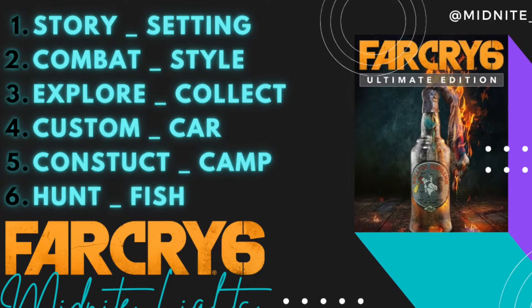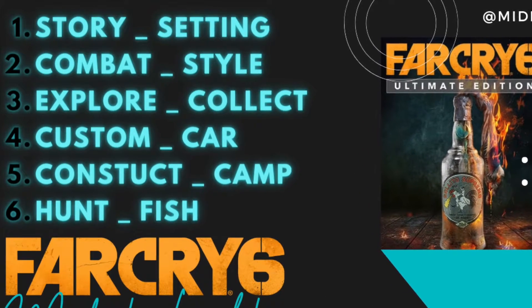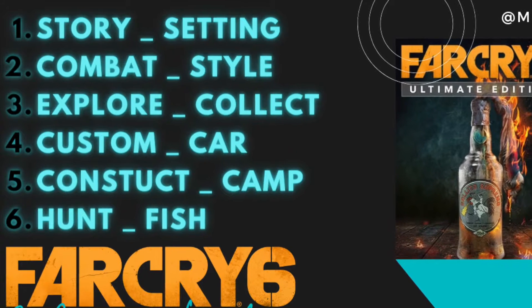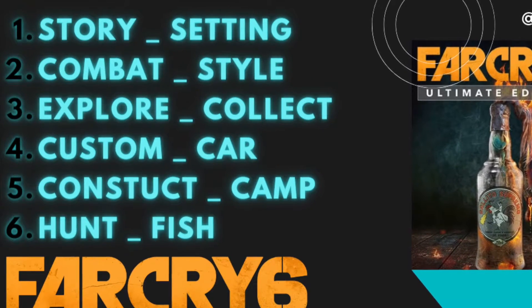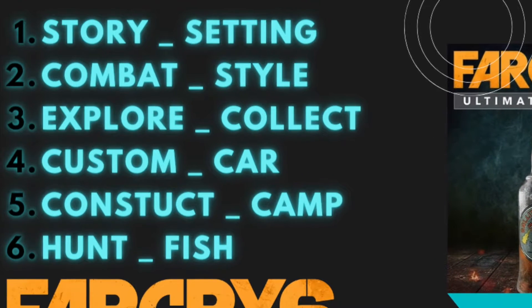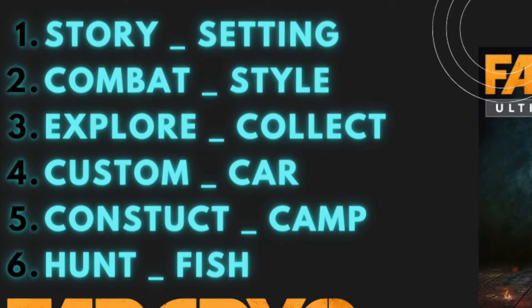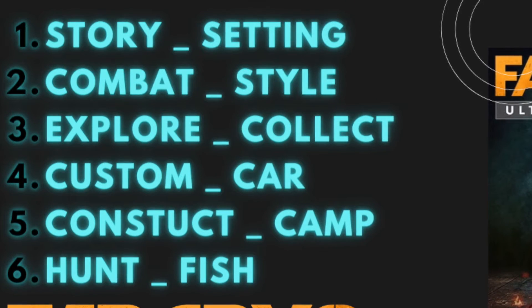You're going to see over a hundred tips, tricks, and things you might have missed, broken down into different sections. Use the chapters at the bottom to go where you want. I'm starting with story and settings, then moving into combat — particularly how to have more style — as well as exploring, collecting, customizing cards, constructing your camp, and hunting and fishing. Let's get into it.